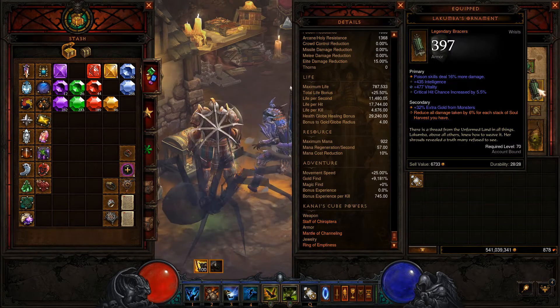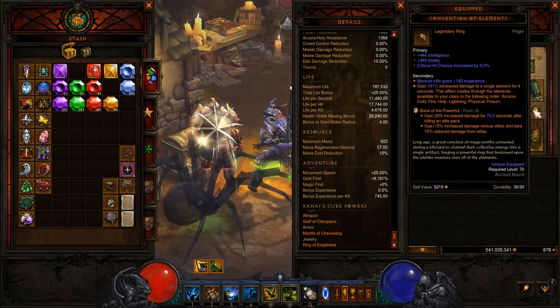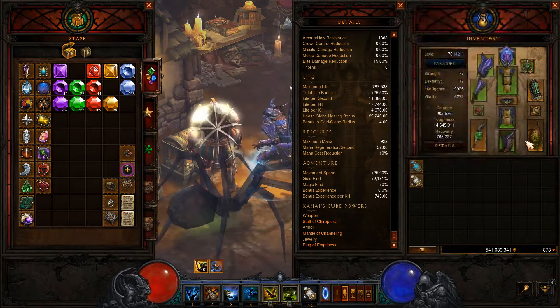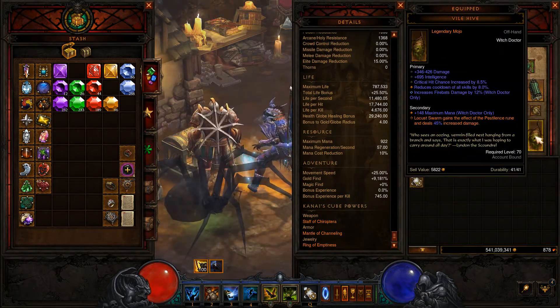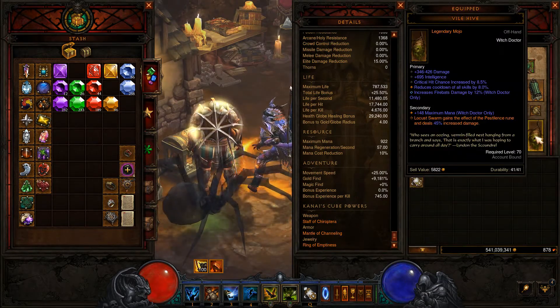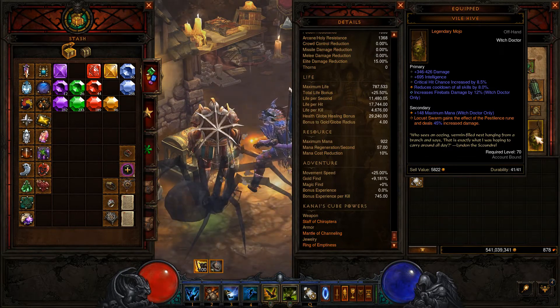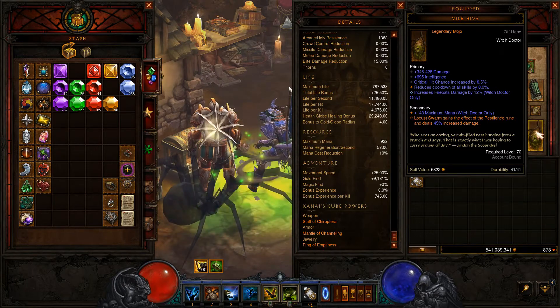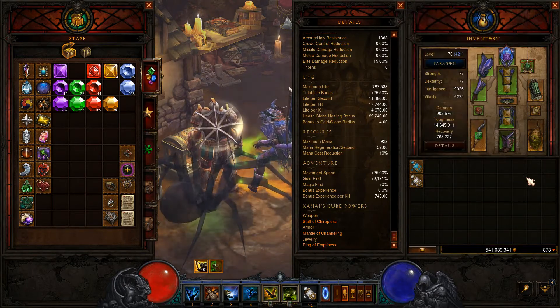The Convention of Elements gives us an extra 181% increased damage, which is huge. Then right here we have the Bile Hive, which increases our fire bats damage and gives Locust Swarm the effect of pestilence, dealing an extra 45% increased damage. This one is very useful all the way around.